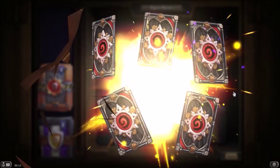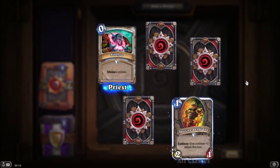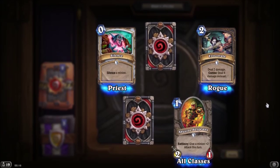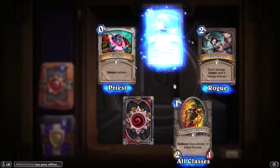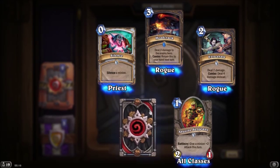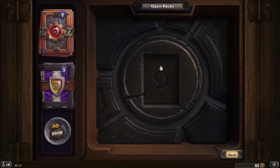Normal pack, rare or better. We've got two rares. One is Silence — silence a minion. Mr. Sergeant — give plus two attack to someone this turn. Eviscerate — deal two damage, Combo: deal four damage instead. Head Crack — deal two damage to the enemy hero, Combo: return this to your hand next turn. Bite — give your hero plus four attack this turn and plus four armor. It's all right.